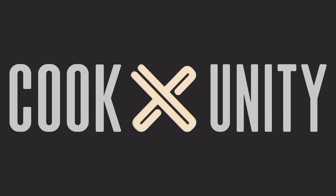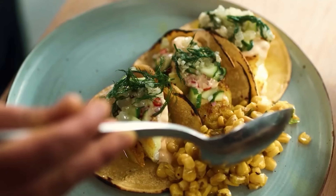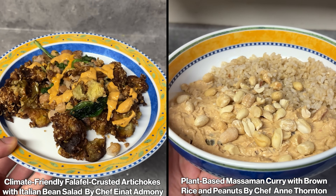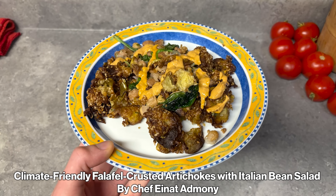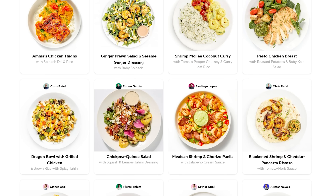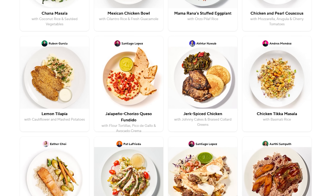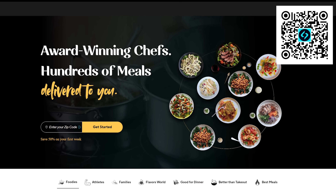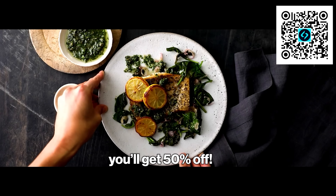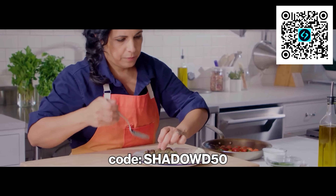CookUnity is the first-ever chef-to-consumer platform, meaning you receive meals cooked in regional kitchens instead of factories or warehouses. Their team of talented chefs ensures every meal is delicious and arrives cooked and ready to eat. Today I'm having the chilled peanut soba noodles with tofu from Chef Stacey Bereng in LA. CookUnity has an ever-changing offering of diverse meal choices, and you can easily filter for dietary preferences like vegan, paleo, or gluten-free. The subscription is super flexible — you can cancel, skip weeks, or pause at any time. Go to cookunity.com/shadowd50 or use the link below and use my code shadowd50 to get 50% off your first order.